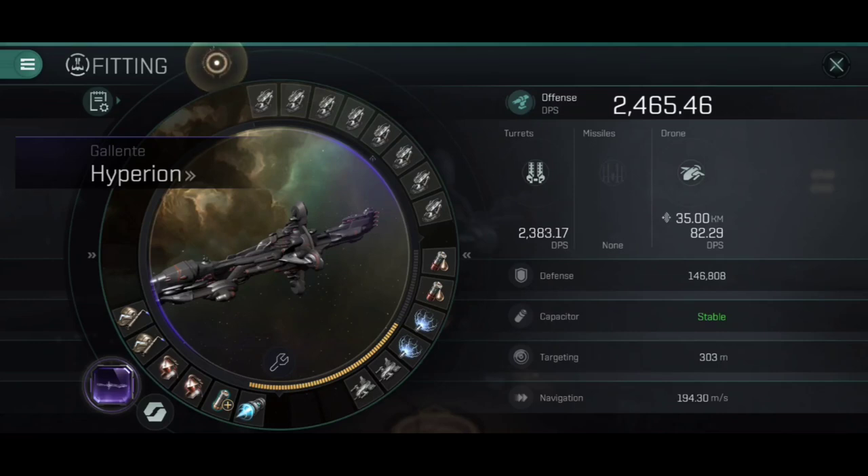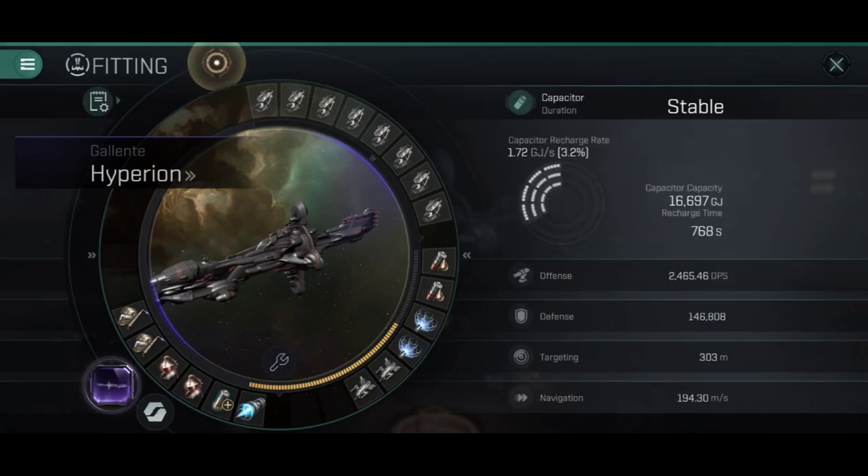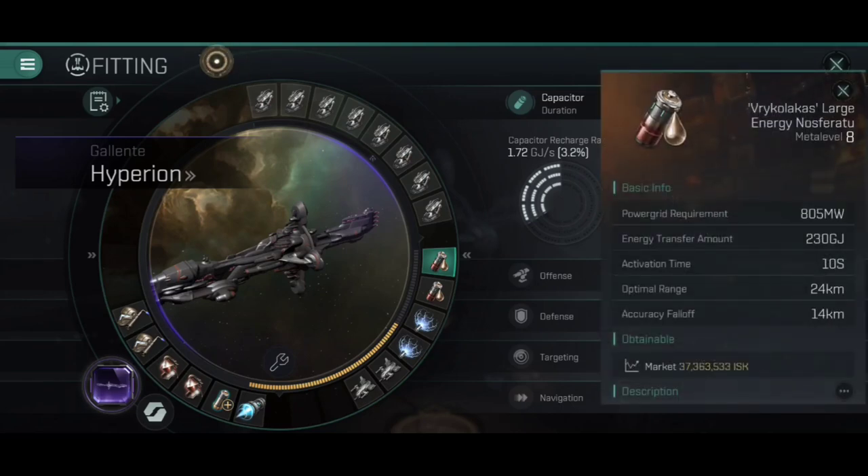For the mid slots, we've got those two webs. You might add in a scram instead of one of the webs if you're really worried, but I find two webs is more than enough, even against elite NPCs using micro-warp drives — those two webs will slow them to a crawl without needing a scrambler. Instead, I've gone for two Vricolacus Large Energy Nosferatu, and having two of those fit does make us capacitor-stable. It's not particularly capacitor-stable, but stable enough that we can have most things running for the most part. The Nosferatu also has a comfortable optimal range of 24 kilometers, so we're pretty much guaranteed to be inside that at all times with the snub-nosed railguns.